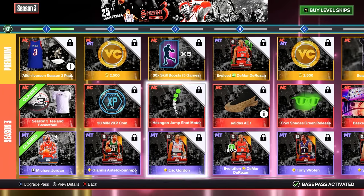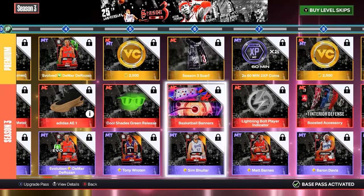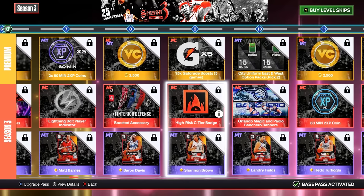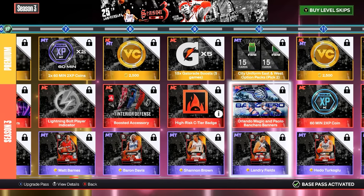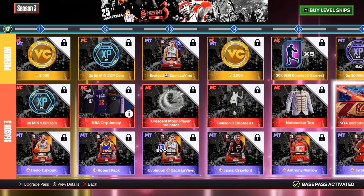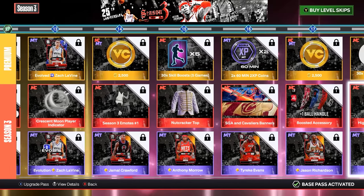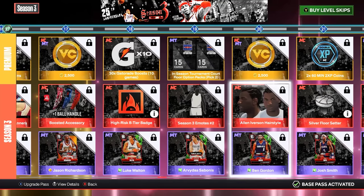Let's go over the season rewards — they're okay. We got the hexagon jump shot meter, no one cares, some ugly shoes, a new green release, and an interior defense sleeve. The sleeves look cool at least. Do not put on this perk, it is awful, unless you are making a new build.